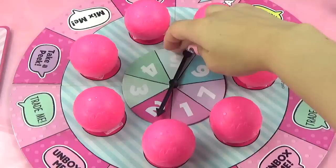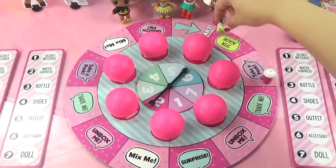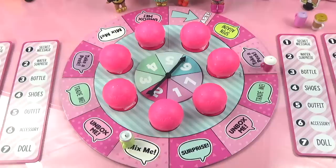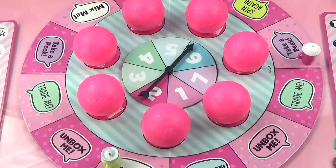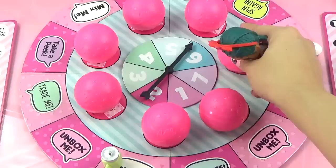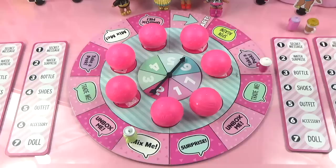It's Coconut Cutie's turn. She spins and lands on number six, moving up six spaces with her green bottle. She lands on 'Mix Me,' which means she gets to mix up the balls and confuse the other players. She shuffles several balls around the board to mix things up. It's a naughty move, but she did land on the Mix Me spot!